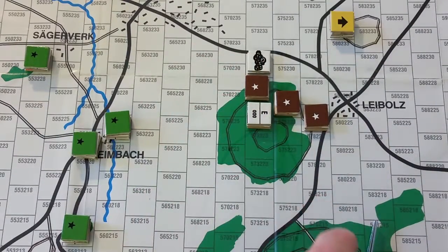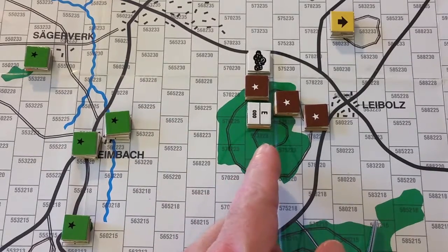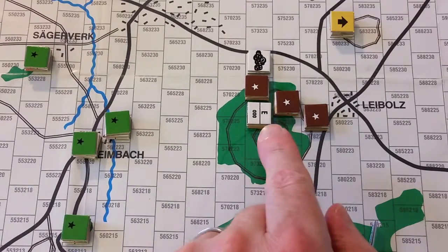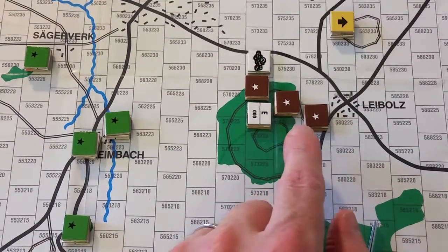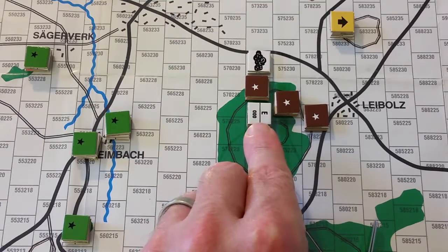I put the odd marker on there. This indicates they will be eligible to move again on the next odd round. Round two is even, so this marker will not come off at the start of the simultaneous fire and movement round. But round three, being odd, this marker will come off at the very start of that round during step A.